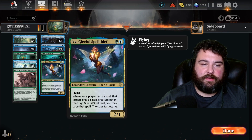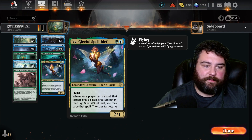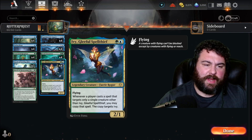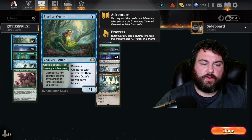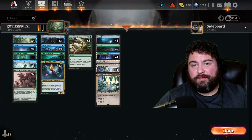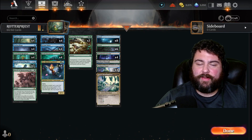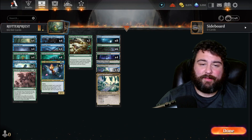Ivy, Gleeful Spellthief from Dominaria United is a 2/1 flying: when a player casts a spell that targets only another creature other than Ivy, you can copy that and the copy targets Ivy. So if we have a Rotpriest on the field and Ivy, we can cast Storm the Seedcore, Fading Hope, or Elusive Otter's Grove's Bounty adventure and put plus one/plus one counters on them and hopefully just win via poison. It's still a work in progress, so let me know in the comments if you have any suggestions.